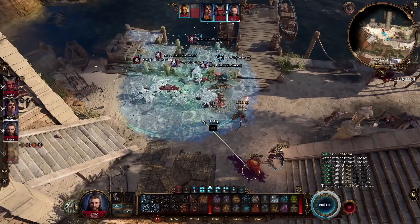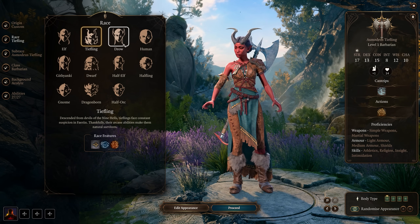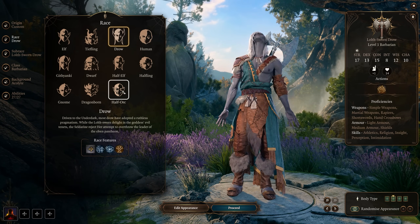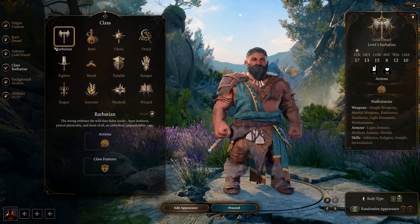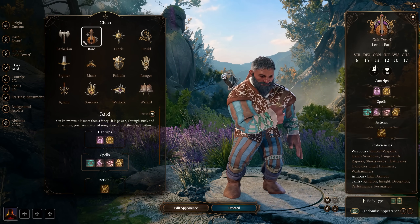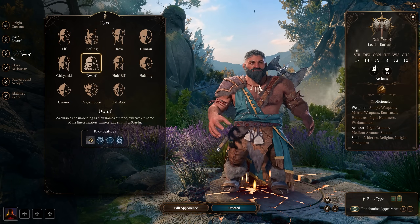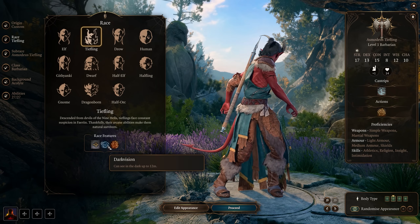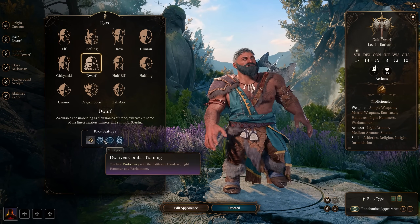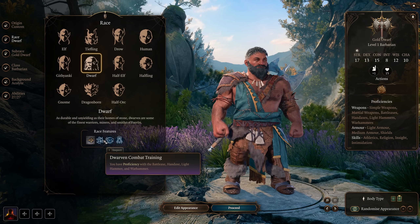Your first decisions begin from character creation. The three determining factors that are most important to building your characters are race, class, and background. For race, besides the pure aesthetics - assuming you really like the look of one and want to use it - the main thing to look out for are the bonuses listed beneath them.